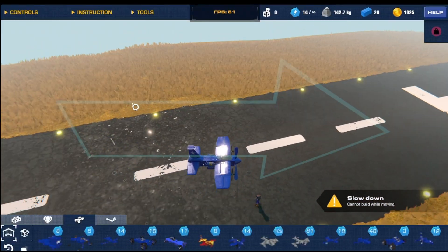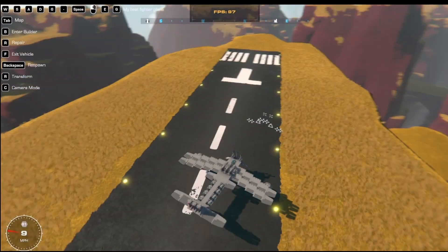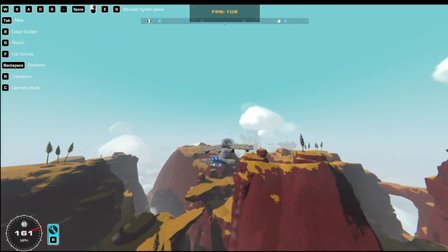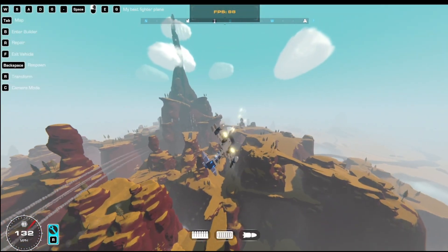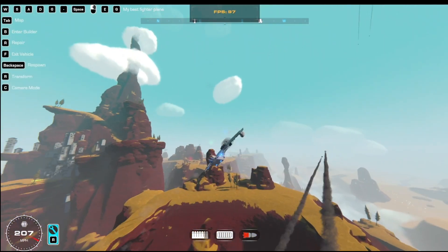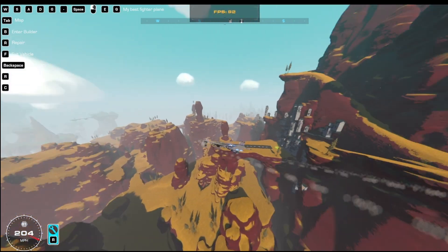The next one is actually two planes that are similar. First is my best fighter plane, which is available on the Workshop. It's quite fast and maneuverable, uses rockets, and even has two blasters up front.